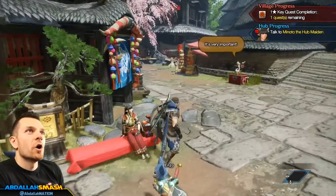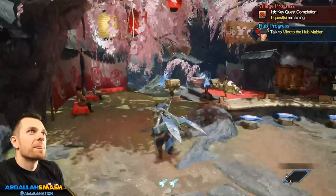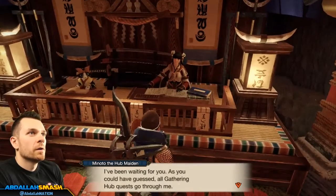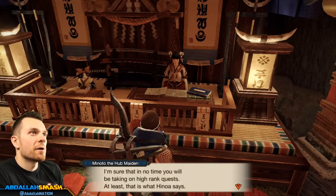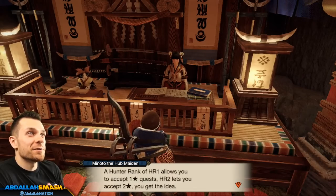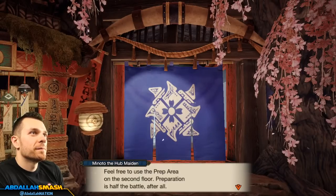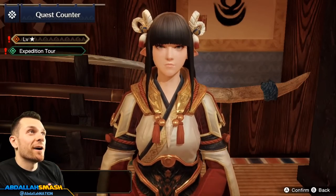Talk to Minoto, the hub maiden — it's very important. Party of Hunters — high rank! Dude, I remember that — you'd be really really high rank and then you'd go into some crazy quests. Quest board — once you've accepted a quest, go on the embark. Gathering hub. I'm honestly not confident in my abilities at all — I need to keep playing this game and learn more. But this is kind of fun.